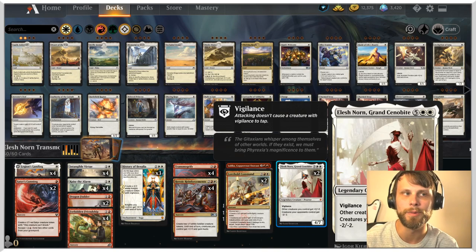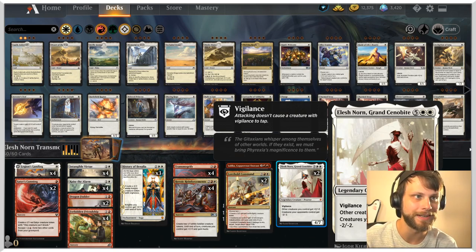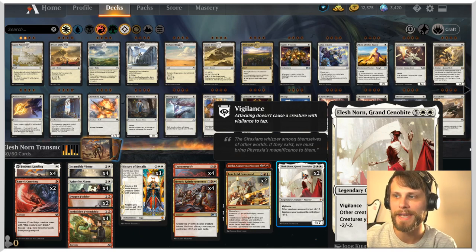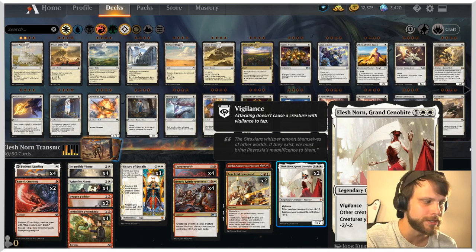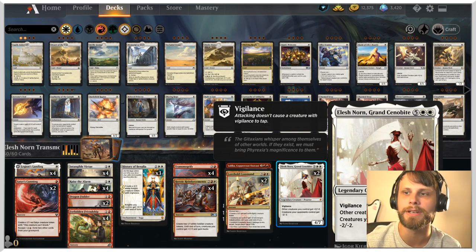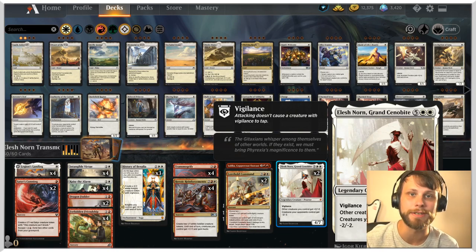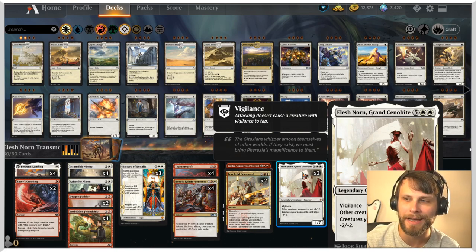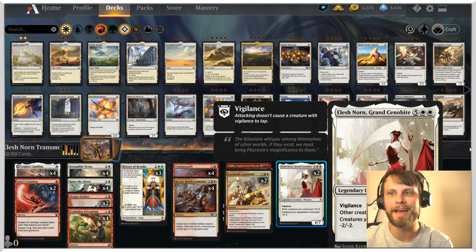It's a very simple process with this list — the idea is you get a token out, you Transmogrify it into something big. In this case we have honestly my favorite creature: Elesh Norn, Grand Cenobite. Absolutely amazing card — a 4/7 for seven mana. Vigilance; other creatures you control get +2/+2, which because we are a token deck should be pretty easy to buff up our team. And not only that, creatures our opponents control get -2/-2, which is pretty good.